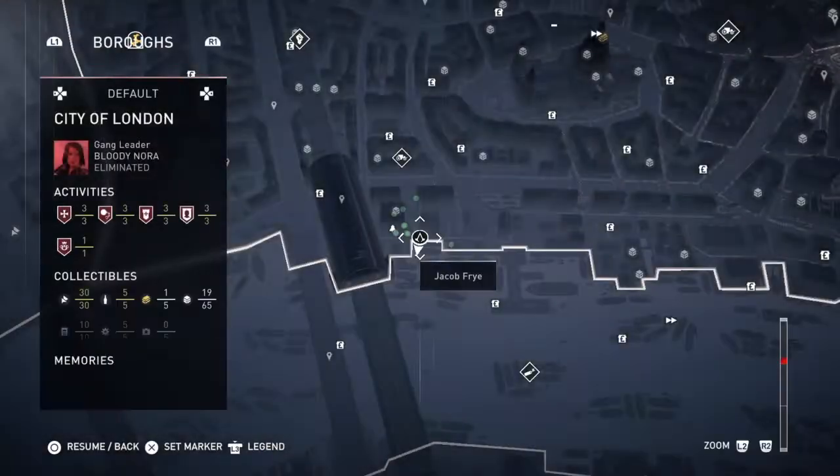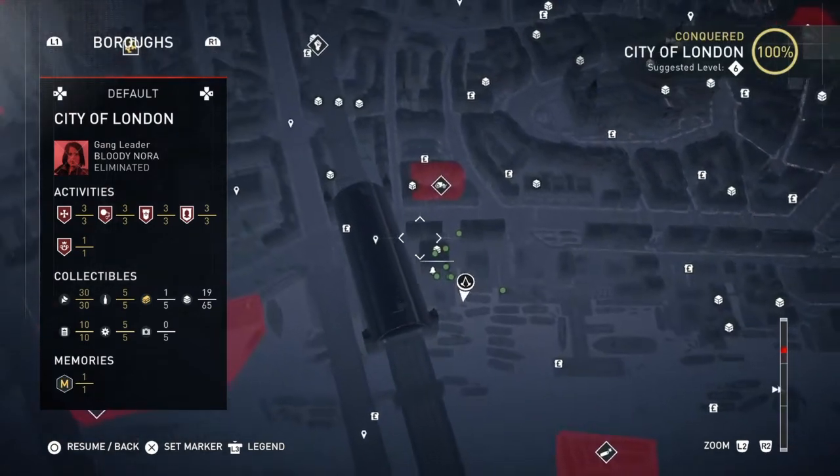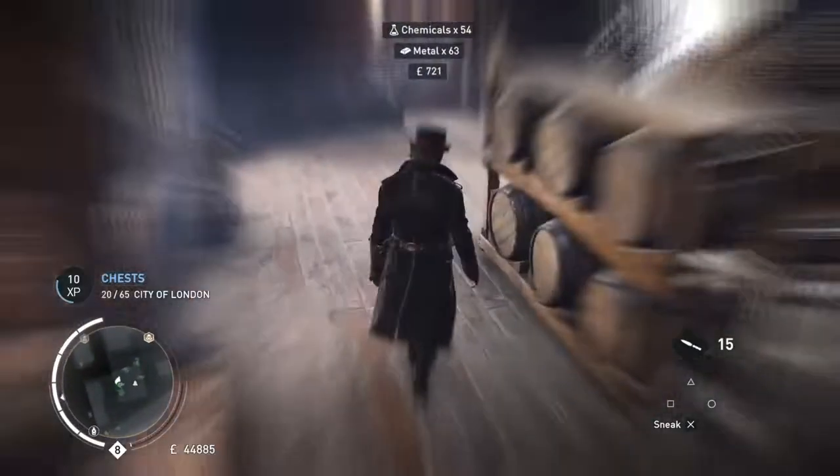So we're going to continue with our chest hunt. The first one, as you can see it's gone a bit night time now, is in one of the factories. It's in the factories where we got the last chest as well, so we get that from there.